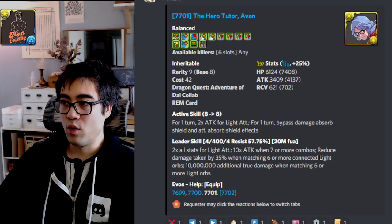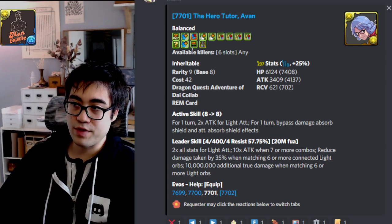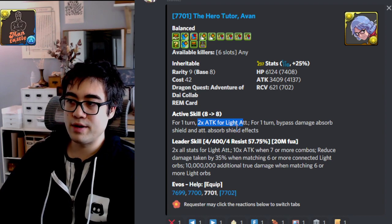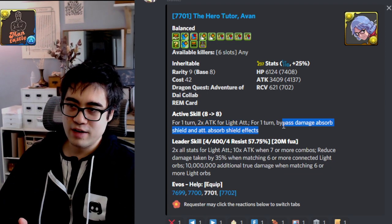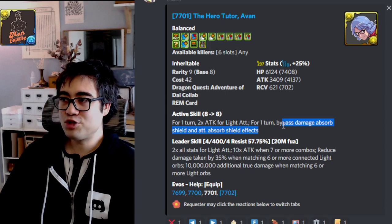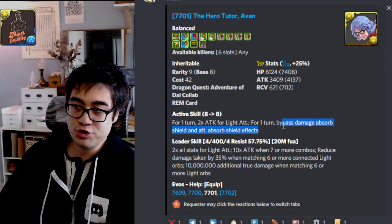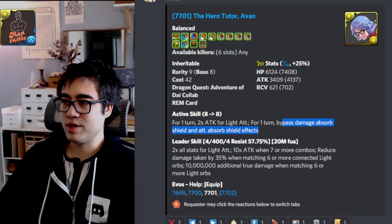In their other form — the non-transforming state — they have potentially 4 seven-combos with a VDP or 4 sevens with a super blind resist: useful super wakings overall with large amounts of personal damage. Their active skill gives you two times attack for light and then bypassing damage absorption and attribute absorption for a single turn. One turn of damage and color absorption is really just not enough in this day and age — almost everything needs at least two and probably three turns if you really want to be safe. So I don't really see any true usage for this card at this point in time because all the current dungeons need multi-turn counters.